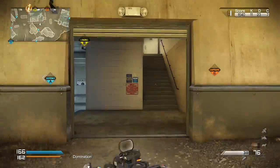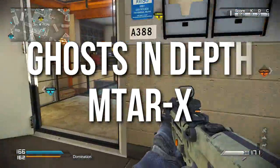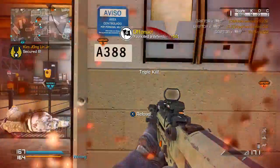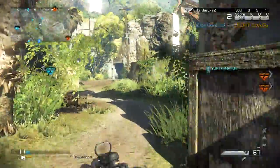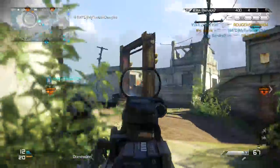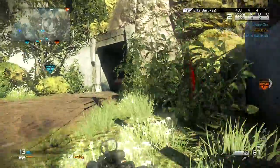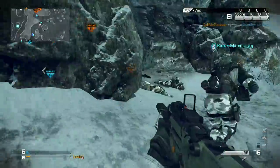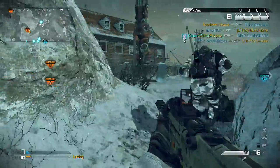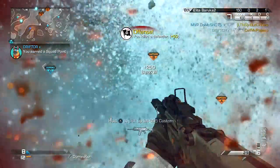Hey guys, Drifter here. Welcome to Ghost in Depth. In today's episode we're going to be talking about the MTAR-X submachine gun. In my humble opinion, this is the best submachine gun in the game. It's certainly my favorite and it has some very unusual properties, which is why I'm reviewing it with the assault rifles and not with the submachine guns. It's kind of a hybrid weapon that fills a lot of roles in some interesting ways. The gameplay you're going to see is me using this weapon with a variety of optical, undermount, and barrel attachments. I'll explain them all near the end, but let's jump right into the stats of the MTAR-X.